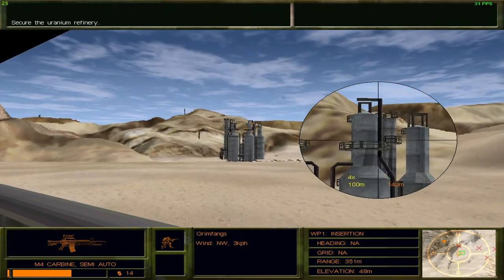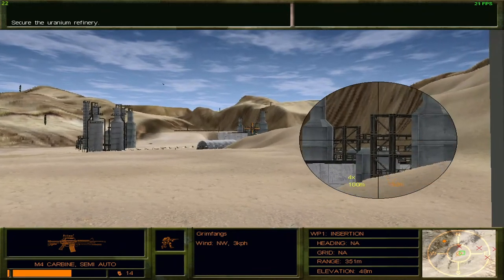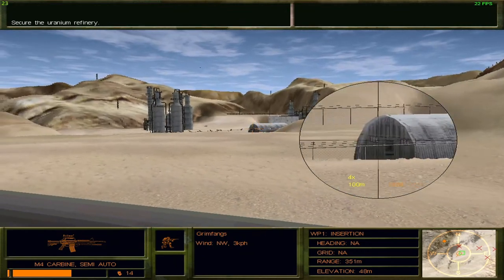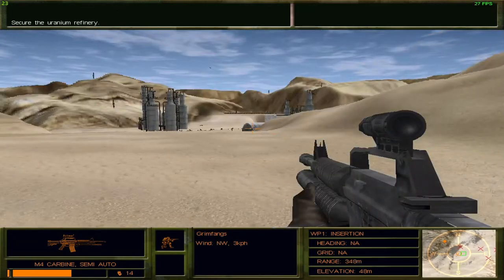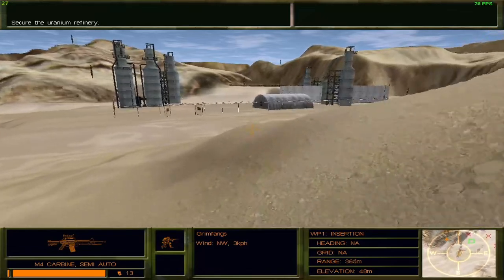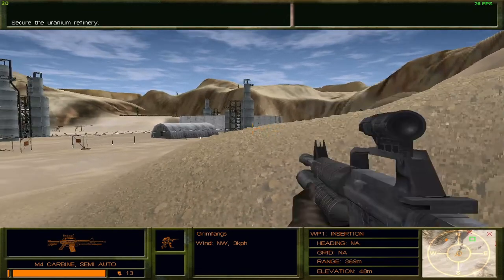One thing I particularly dislike about this game is how you cannot tell what's what from afar. That's just one of the issues with using the voxel engine. It's not entirely the voxel engine's fault either — it's a mix of the resolution of the game as well as the voxel engine. It's like they tried to beautify the game and make it more visually appealing, but in the process they just made it difficult to actually tell enemies apart from the terrain.